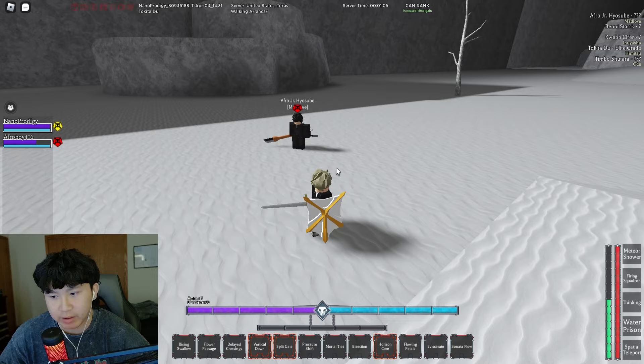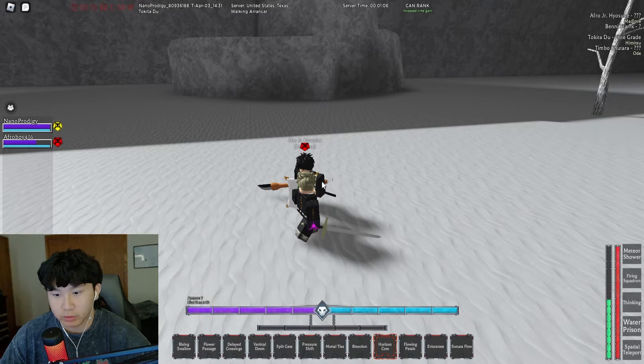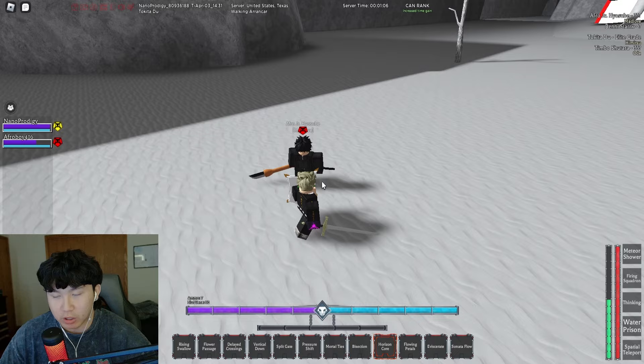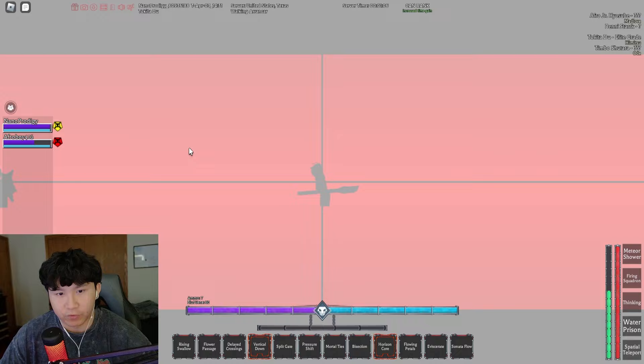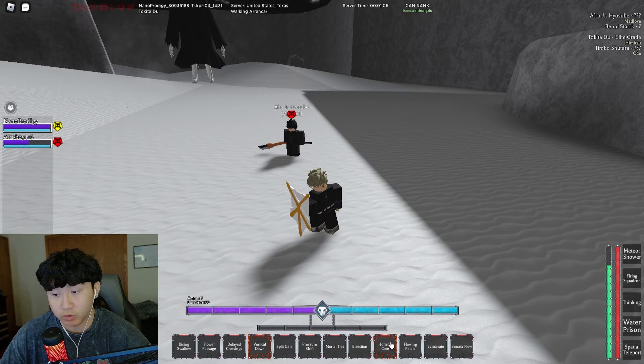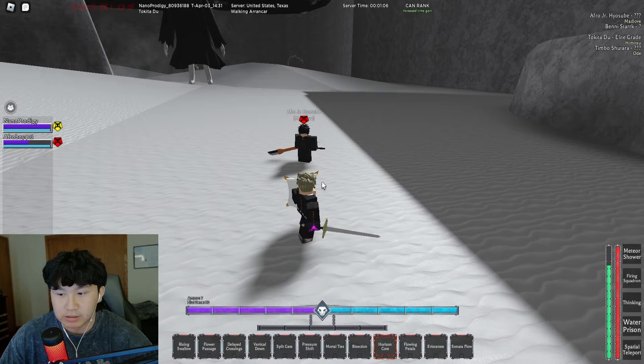I believe Horizon Core does go through block too, so that's pretty nice. The second way to use it is if you vertical down and then Horizon Core afterwards. You can either split gate or vertical down — I just like using vertical down because it guard breaks obviously. So if you vertical down and Horizon Core afterwards the cutscene will also play out. This won't do as much damage as the first combo but it's still super good, because I believe Horizon Core actually does go through block — I've seen people try to block that combo so many times and nobody ever blocks it.